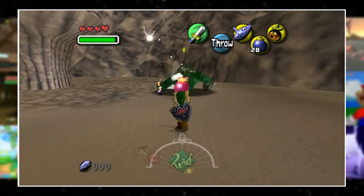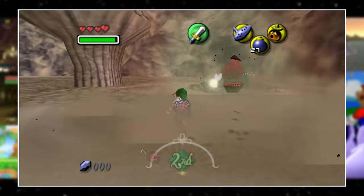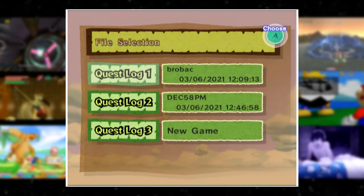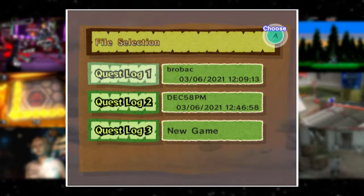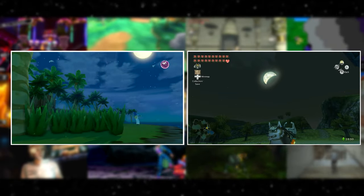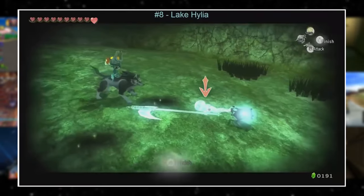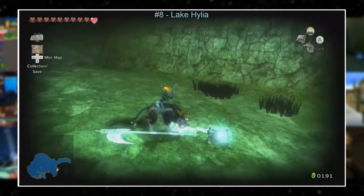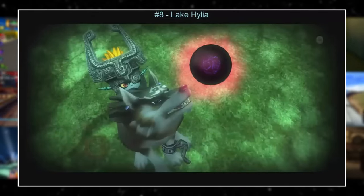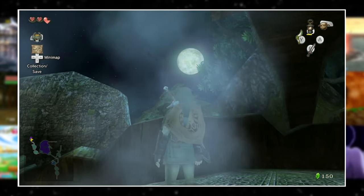Wind Waker uses the GameCube's internal clock to change the time of day for the file select screen. Twilight Princess and Wind Waker both have different moon faces that change with the passage of in-game days. The Po enemy in Twilight Princess can only be found during the night, and Twilight Princess doesn't feature a way to manually change the time of day — at least, that's what I believed before researching this topic.